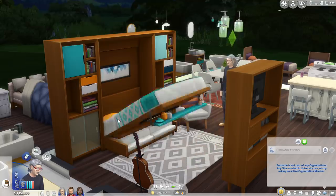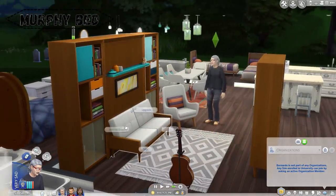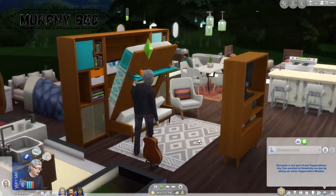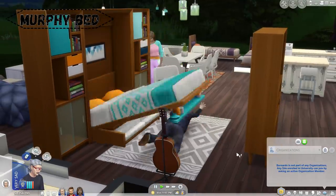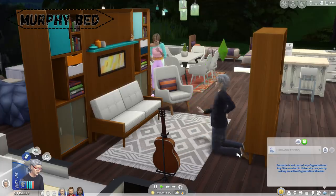And finally, we have The Sims 4 Tiny Living. This pack gave us the Murphy bed that has a chance of squishing your Sim to death if it malfunctions. When this happens, the Sims will be hit by the bed as they're trying to pull it down. They'll bounce a few times and eventually fall down and die. This doesn't happen every single time the bed malfunctions, but it does happen kind of frequently, and then they'll be taken away by the Grim Reaper.